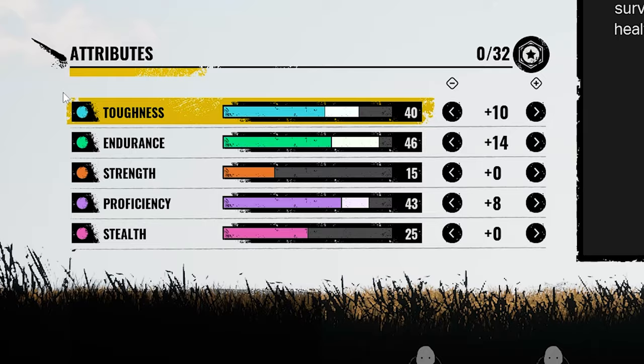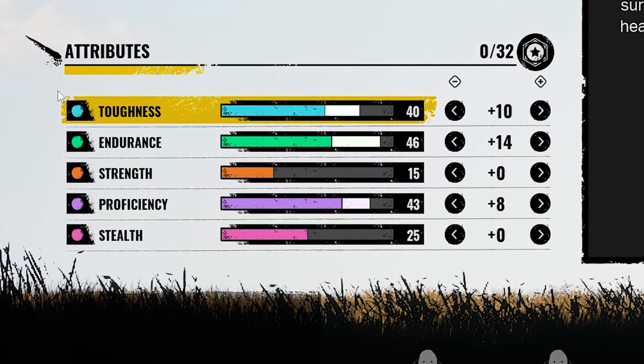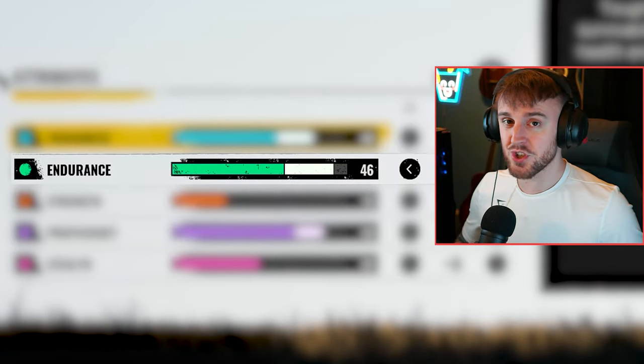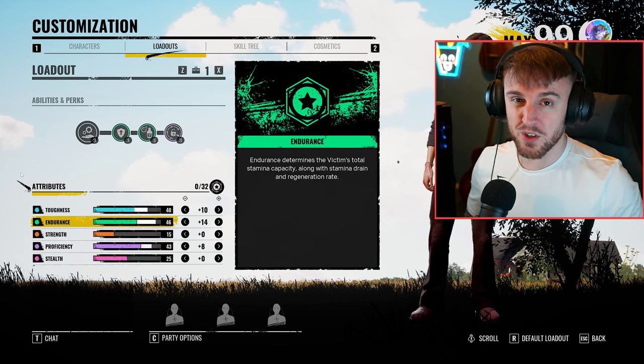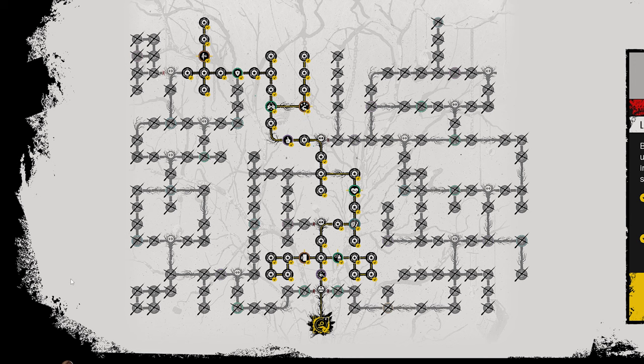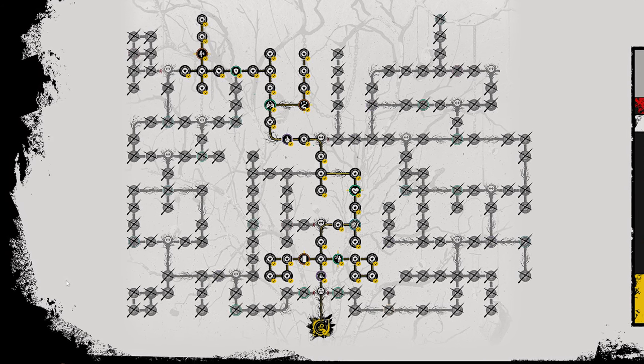Sliding on down to the attributes, I am using 10 into toughness, 14 into endurance and eight into proficiency. 46 endurance is quite high, but it fits my play style. So if you did want to change it, I would suggest doing so. I just like it being quite high because it means that I can run the family for quite long distances. Lastly, here is my skill tree. Please feel free to pause the video if you wish to copy my build.